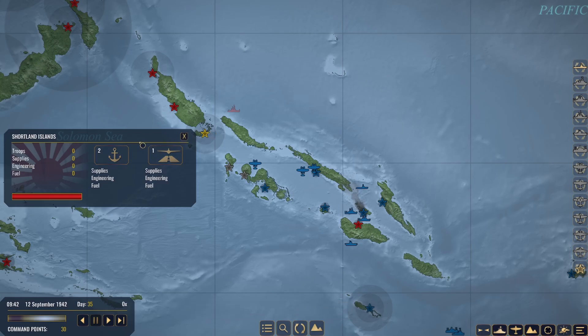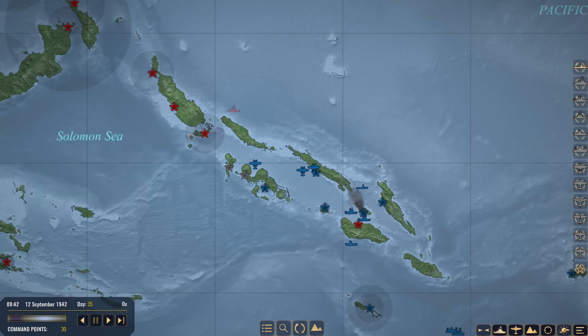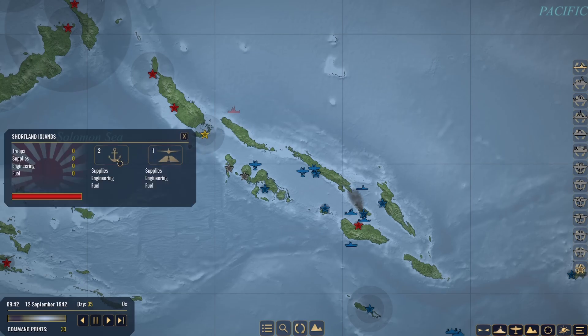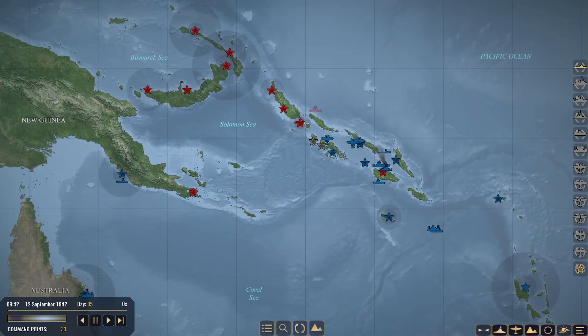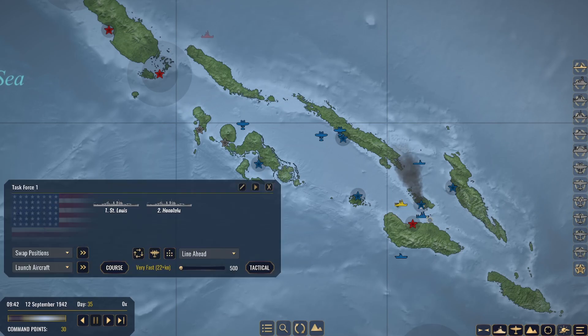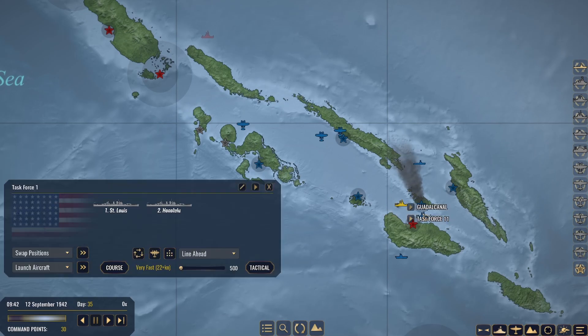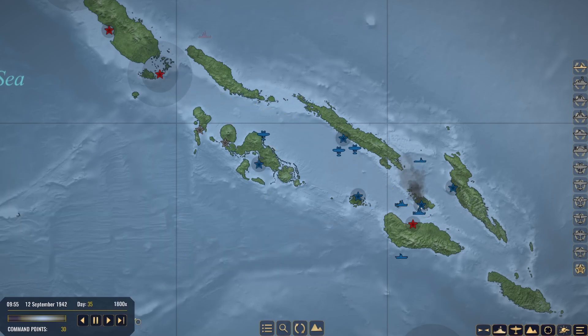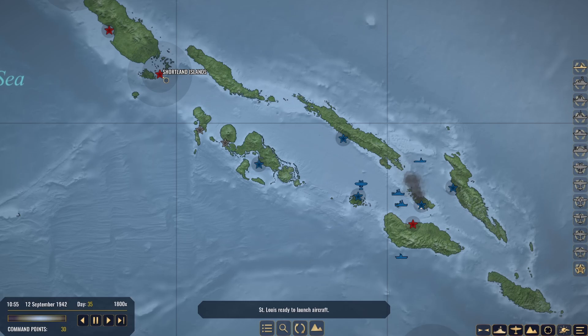I wouldn't mind going and striking Shortland Islands and trying to bring that back down to a Tier 1 port — that would severely cripple the Japanese as well. That's going to be our task. Get Task Force 11 over here. We're going up there and we are dishing out death and destruction, bringing down the Shortland Islands.